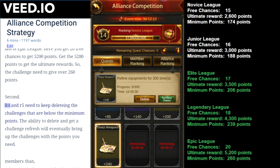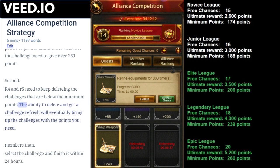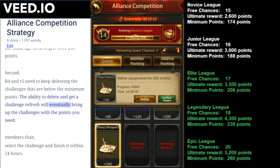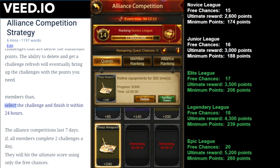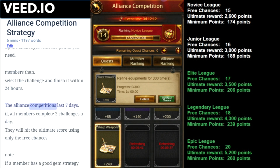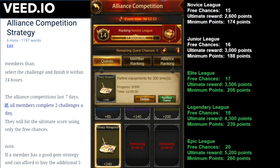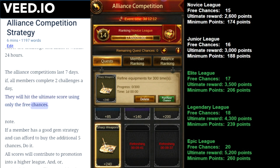Second, R4 and R5 need to keep deleting challenges that are below the minimum points. The ability to delete and get a challenge refresh will eventually bring up challenges with the points you need. Members then select the challenge and finish it within 24 hours. The alliance competition lasts 7 days, so if all members complete 2 challenges a day they will hit the ultimate score using only the free chances.